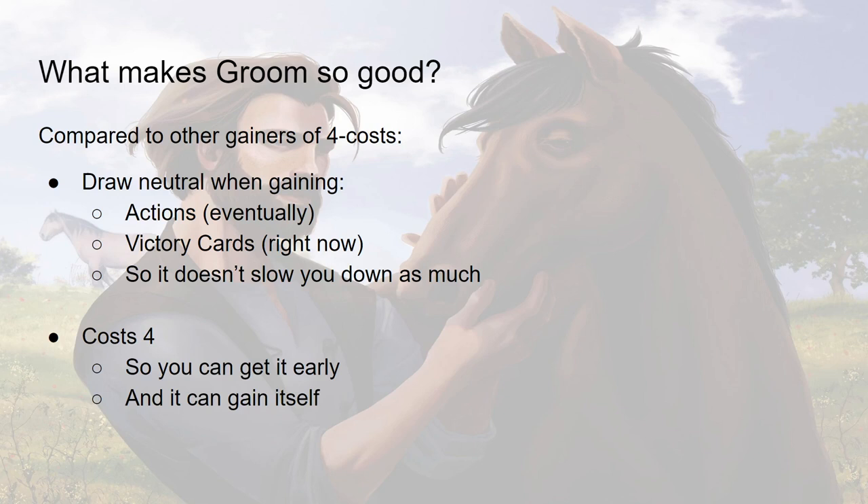There are some gainers of four costs — Sculptor, Falconer, Hillfort — that are also draw neutral, but they cost five. That means, especially in the case of Hillfort which is in a split pile, you can't get them early. Groom costs four, so you can get it early — you can always open it. It can also gain copies of itself, and this ends up being a big deal later in the game.